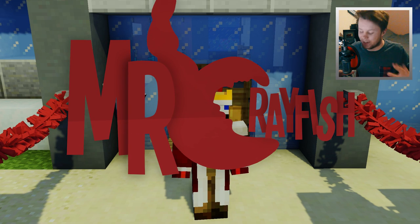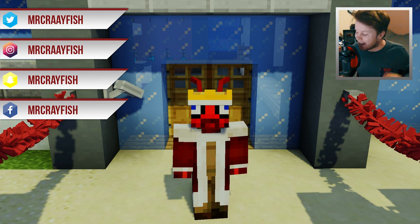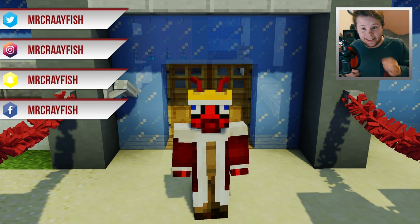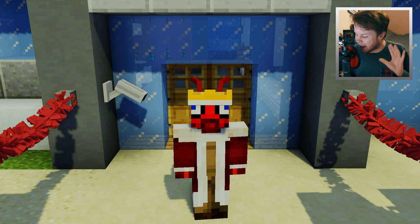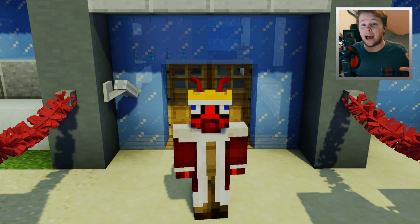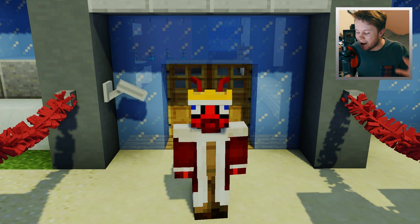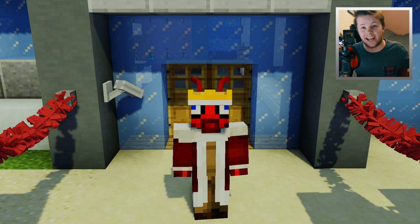Hey guys, how's it going? It is Mr. Crayfish and welcome back today. I'm going to be showing you guys a working toilet. Now there are some amazing features about this toilet, but one of the things you'll be able to do on it, of course, is be able to poop. This toilet also uses no mods at all because it is actually a command block creation, and I will, at the end of this video, show you guys all the commands for this.